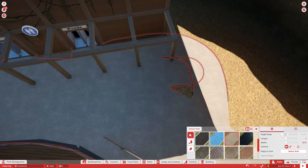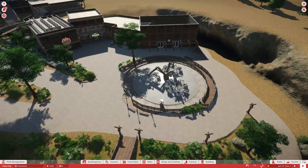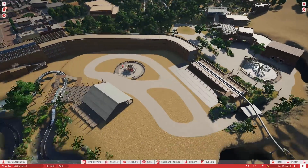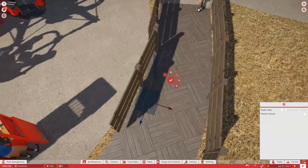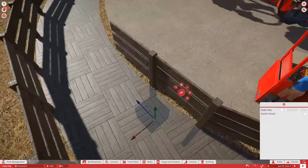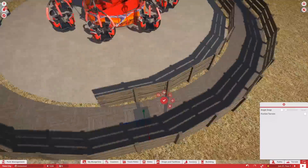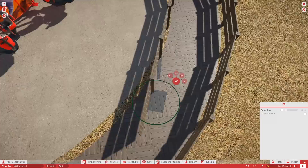A lot of you may be wondering what the next section is going to be after we move on from the Jurassic section. I'm definitely going to be starting on the apocalypse section after this one. My general idea was to have past and future sections alternating — so it'll go past, future, past, future — that way you're going from the past to the future and back again. There is just so much detail and so much to do.